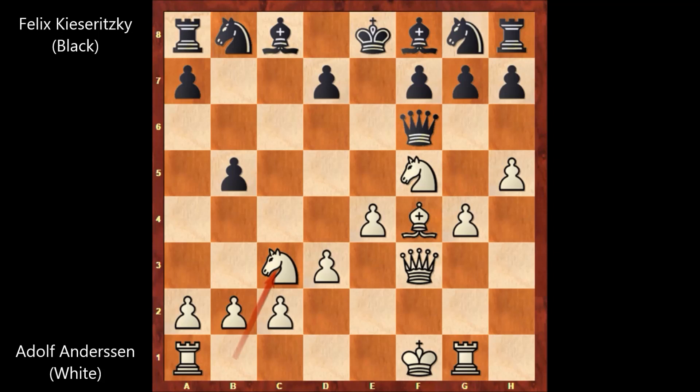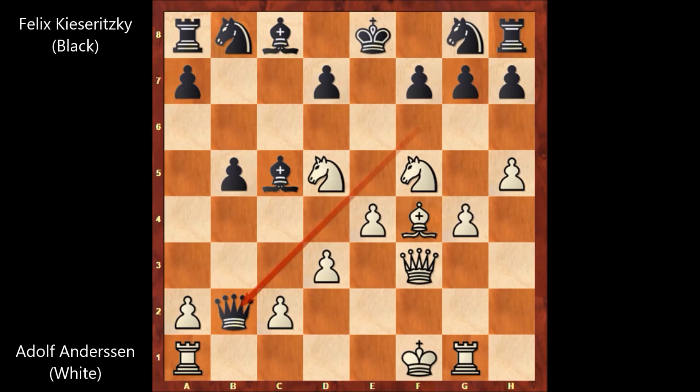Queen to f6, knight to c3, bishop to c5 — attacking the rook by Kisaritsky. Andersen played knight to d5, attacking the queen. But then queen takes on b2. It looks like Adolf Andersen is in the ropes. As you can see, there is a double threat: attacking the rook on a1 and at the same time attacking the rook on g1. How to defend both of them? You can't defend both of them.